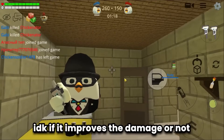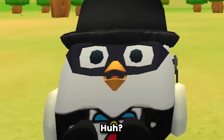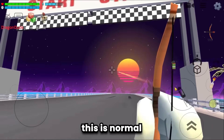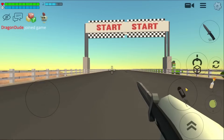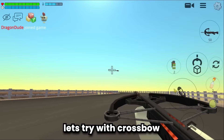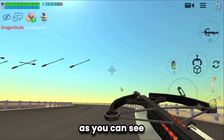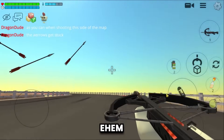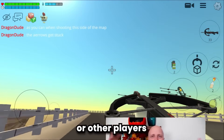I don't know if it improves the damage or not, but let me know if you notice any difference. Next: arrows get stuck in the new racing map. I'm on the map Grid equipped with a bow — this is normal. But if you go to the newest racing map, RVP Track 4, and shoot in a certain direction, the arrows get stuck. Let's try with a crossbow — as you can see, when shooting on this side of the map the arrows get stuck.